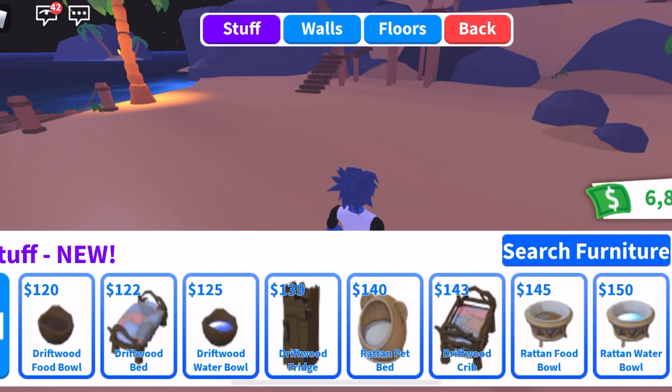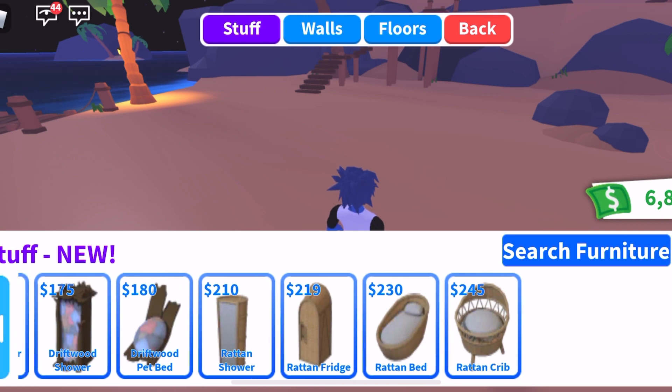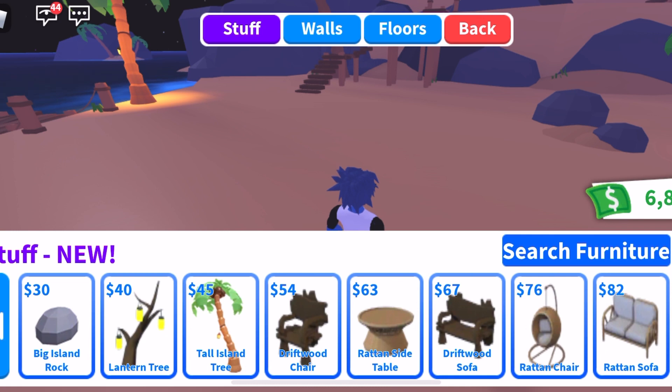There is a lot of cool new furniture items that can be purchased in addition to the house, like the Ritton-style furnishing, the Driftwood-style furnishing. There's some really cool lanterns, and I'll showcase those at night because they are really beautiful. Let's see what it looks like with some of this new furniture added.